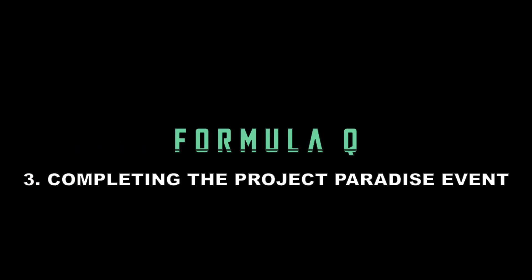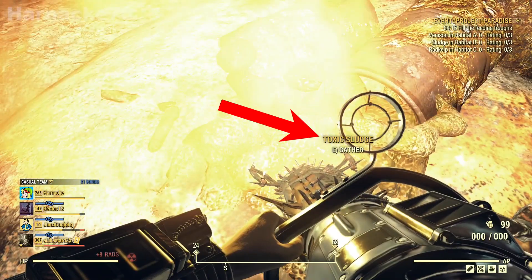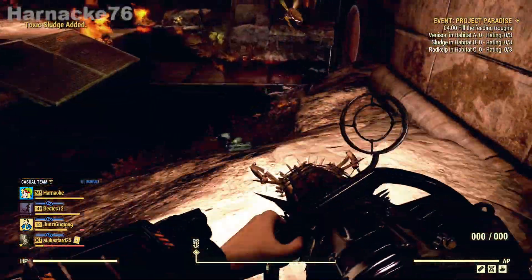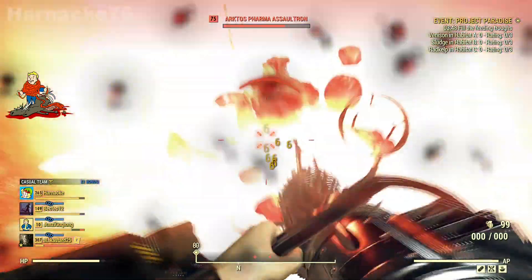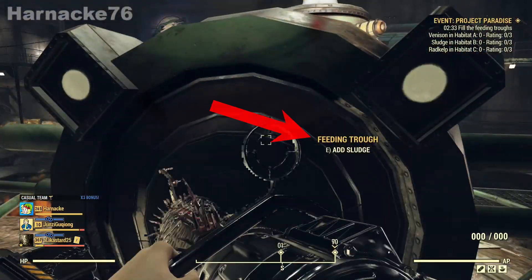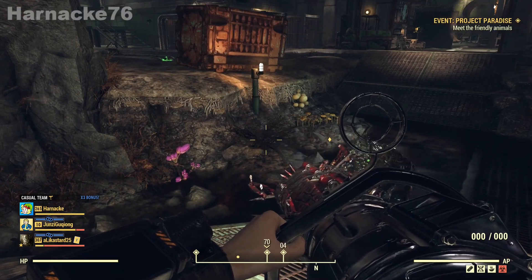The next step is we have to complete the Project Paradise event. I was here by myself so it is possible to solo it. The first thing you have to do is collect the food source in the biome that you're in - in my case, toxic sludge. And once you have some, you take it over to the feeding trough and pop it in. Once the feeding phase runs out your friendly animal will appear.